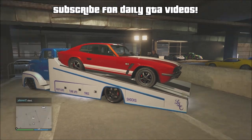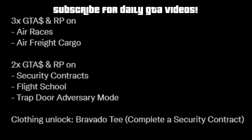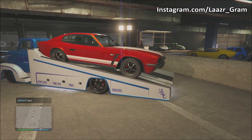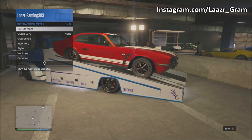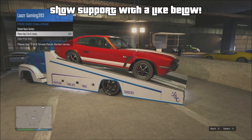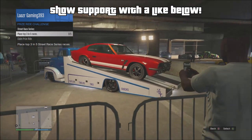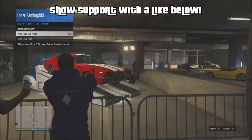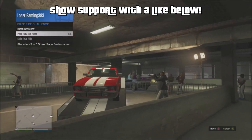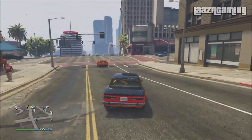Moving on to this week's money-making promotions, Rockstar Games are currently offering triple money and triple RP on all of the air races as well as all of the air freight cargo. They are also offering double money on all of the security contracts, the flight school, and the Trapdoor adversary mode. I'll have a money guide up very shortly showing you guys how to stack the most amount of money using these methods, so make sure you click the bell next to the subscribe button.